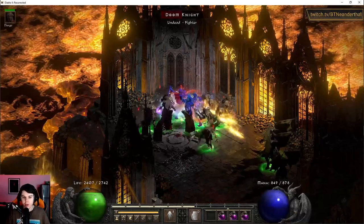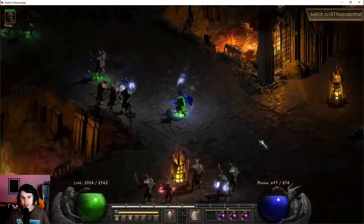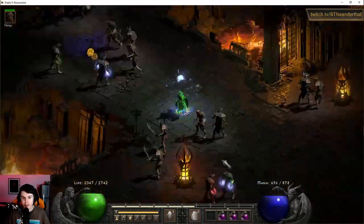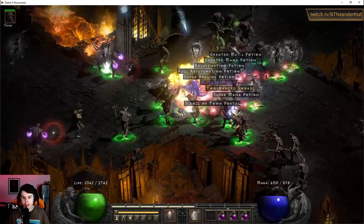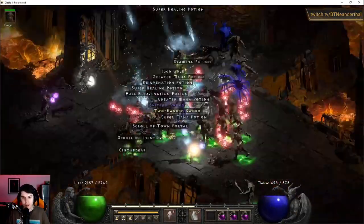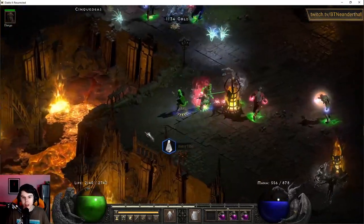You can teleport right on top of things and just use Glacial Spike because of that AoE. This is not necessarily the playstyle you always want with Blizzard — I'm just showcasing that if you get yourself in a hairy situation, you can use Glacial Spike to get out of it.